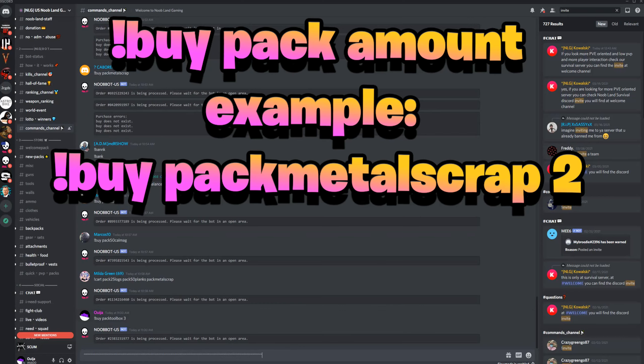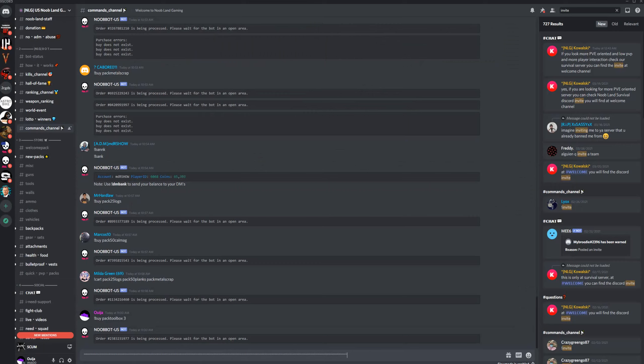That's just a really quick way to be able to order multiples at once, which is really handy if you want to get a lot of ammo or if you're building and you need quite a few supplies. That is how you use that command, guys, and don't forget to follow us for more tutorials.